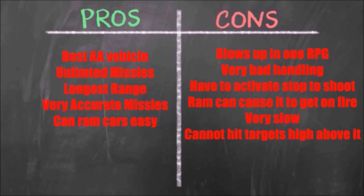So spawn it where you want to use it — don't spawn it to drive somewhere. Another con is that it's very slow and it cannot hit targets high above it. It can hit targets high in the air at a distance, but it can't hit targets right above it. If a target is directly overhead and very high, you will not be able to hit it. You have to fire from a distance — if it's high but a little farther away you can hit it at an angle, but straight up you will not be able to hit anything.